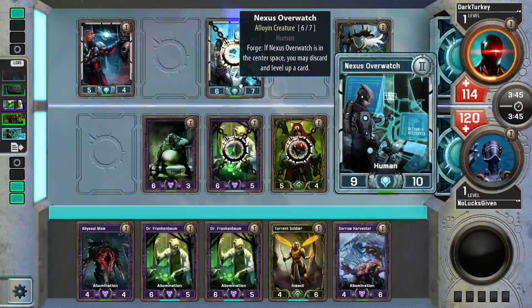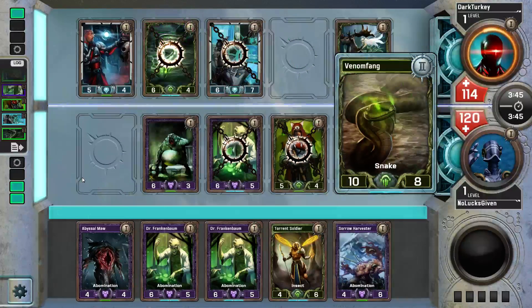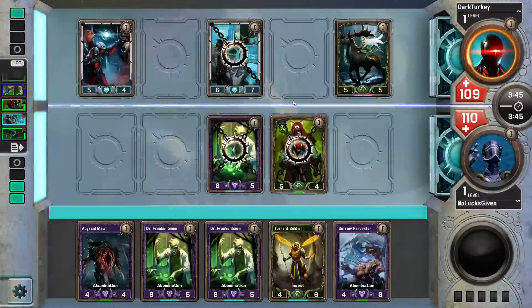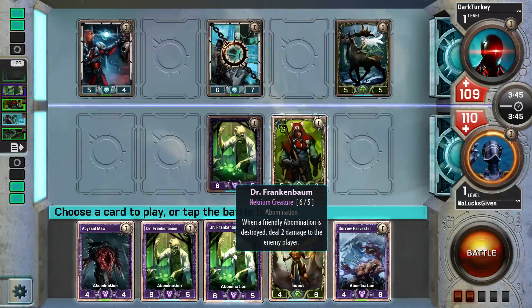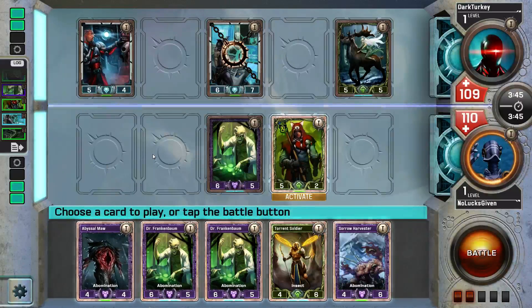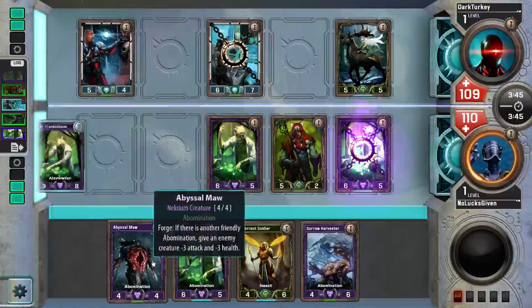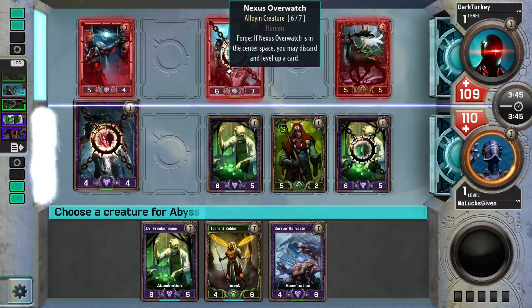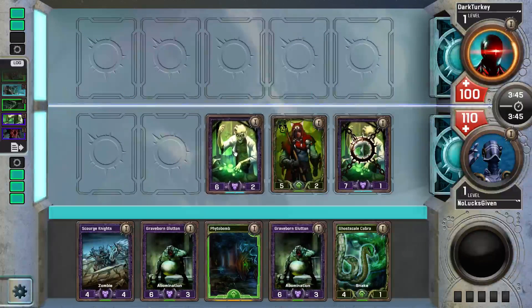The order of cards we want to level — I think we just want to play all Abyssal Maws first because we're gonna hit on the Abyssal Maws. I could level Torrent Soldier, but I want to keep the Dr. Frankenbaums going. I could play Torrent Soldier here, but I think I just want to keep the Dr. Frankenbaums going especially because I can make a bunch of stuff happen right now. I shrink here, pump this guy — both of my guys survive, I hit them for five and get two Frankenbaum triggers.